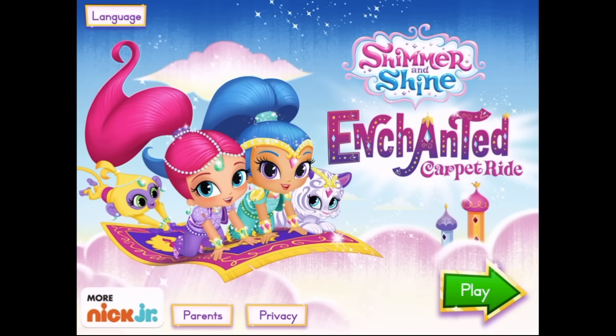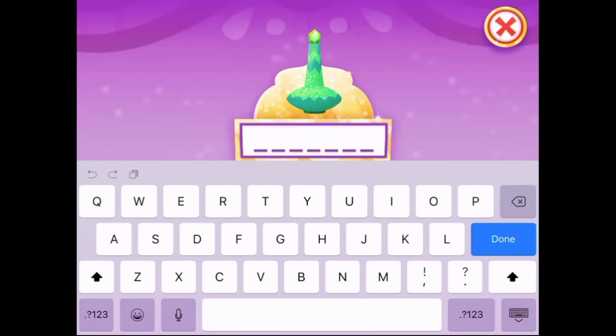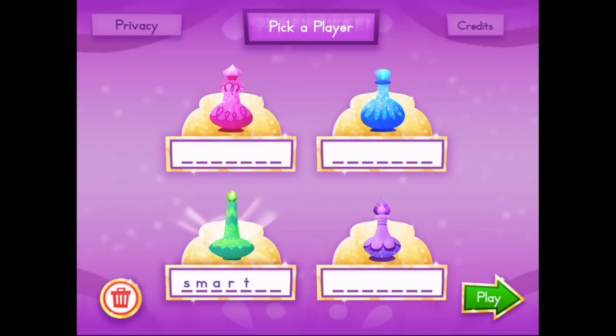Tap the green play button to start. To get started, choose your name. If you don't see your name, tap on a genie bottle to add it. Use the keyboard to enter your name. Press the green check mark when you're finished. Tap the green play button to start.